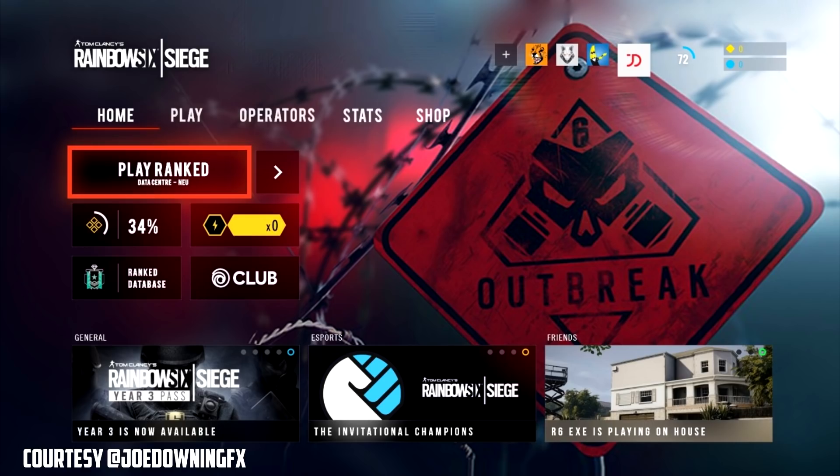This was given to me on Twitter by JoeDowningFX — you can check out all his other stuff. This is his reimagination of what the main menu screen could look like. For example, you can see the news section says 'General' and it's all listed there, where you can see it more easily than just the scrolling sidebar we have in the bottom left right now. The thing that catches my attention is it says 'Stats' between the Operator and the Shop menu on top.